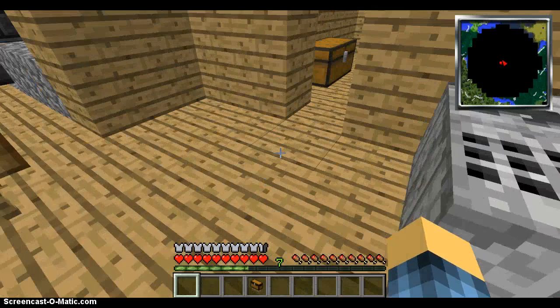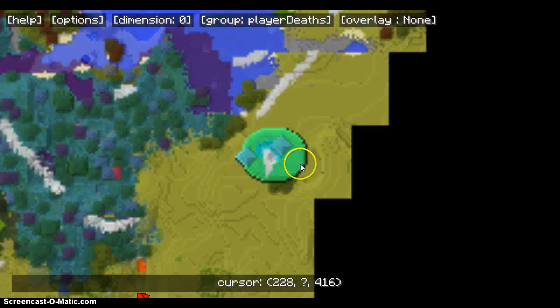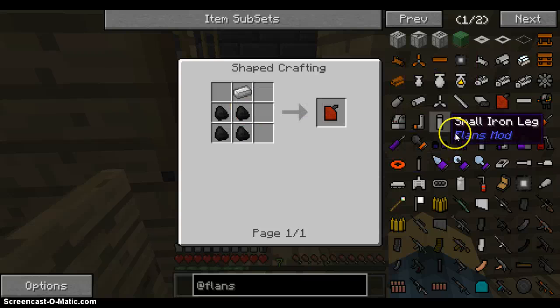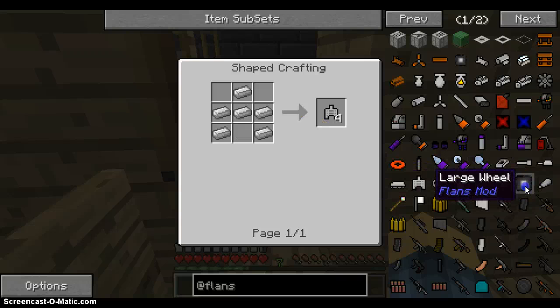So I need to find a desert, and this will make it to where that will not be a problem. We'll need fuel — it won't be hard to get. And we'll be able to create a tank.